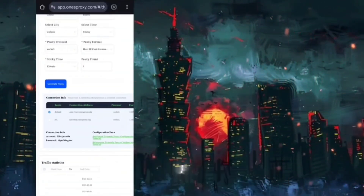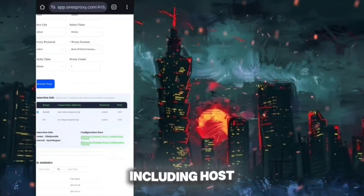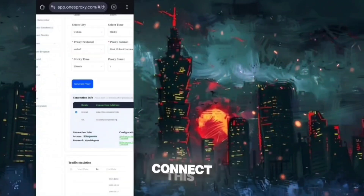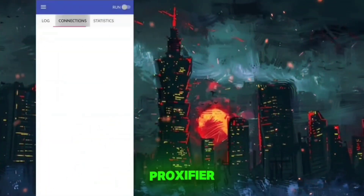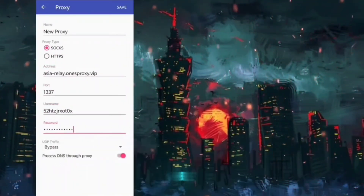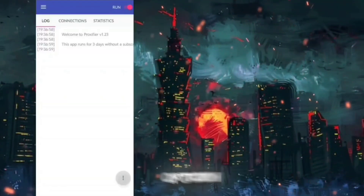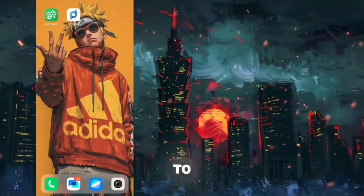Then select the proxy amount and click on Generate. Your proxy will show up in the box below, and all of the proxy information is provided here including host address, port, username, and password. Now we need to connect this proxy to our phone. For connecting the proxy, I'm using the Proxifier app from the Play Store. You can use any app which can configure a proxy properly. You just have to put all the proxy information there and save it as a proxy server. Then turn on the VPN option, and here our proxy will start to work like a VPN and will get configured to all of our apps.